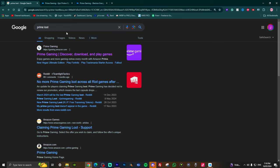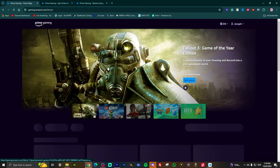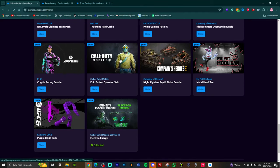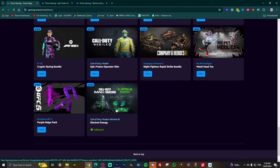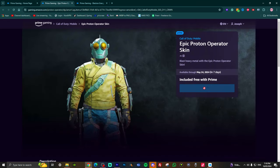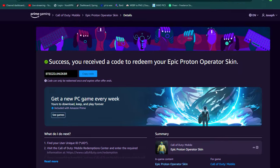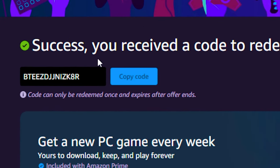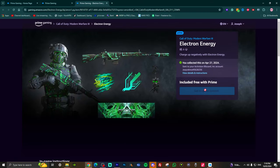Back to the video. Let's start with the first one. Go to google.com and search Prime Loot — click the first link. Once you get there, scroll down until you see the Warzone and Call of Duty Mobile Bundle. Click 'get in-game content' to add it to your account and you'll get a code. I don't have Warzone Mobile, so anyone watching can use this code — whoever gets it first, you're welcome.